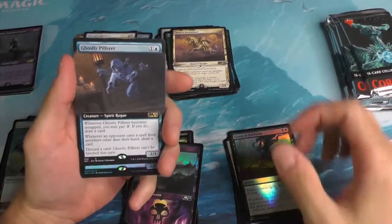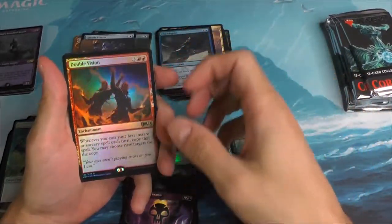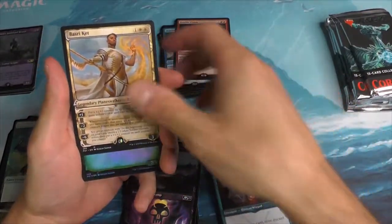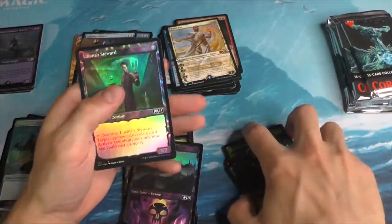A Ghostly Pilfer for the Extended Art. A Shackle Geist. The Double Vision — just a foil that time. Another Bastard Cat — getting a lot of these. And a Liliana Steward.